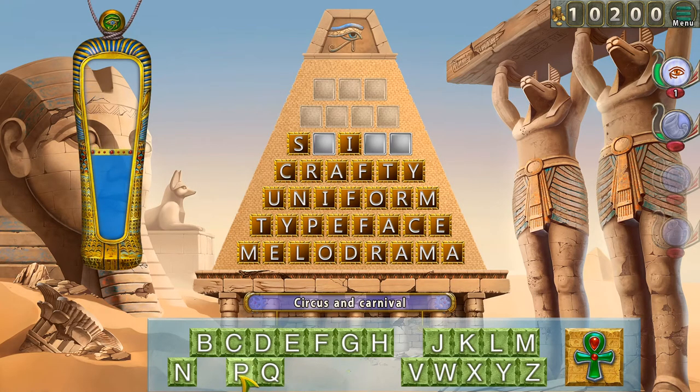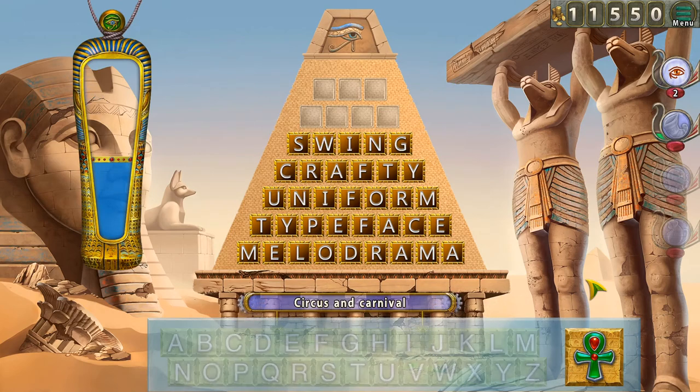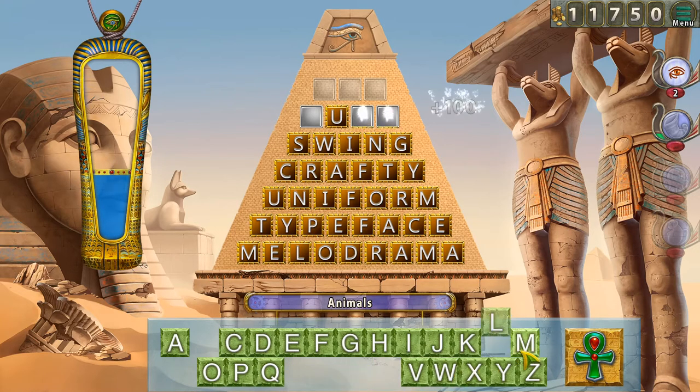Something like — it can't be singing because that's not it. Circus and carnival. Sting — okay, it's going to be a sting. Or a swing? Then again I wasn't sure how either sting or swing is related to the circus, but swing makes more sense — swinging in the circus. The categories are a bit like... how is that? An animal that has a U — there are probably no more vowels here so let me try. Bull? No, not bull.